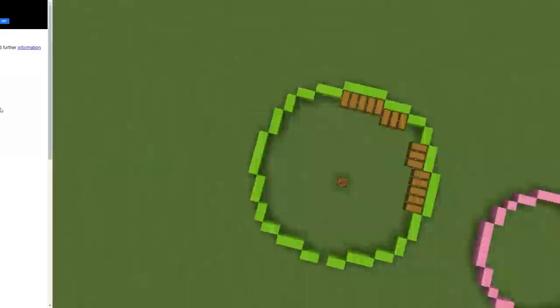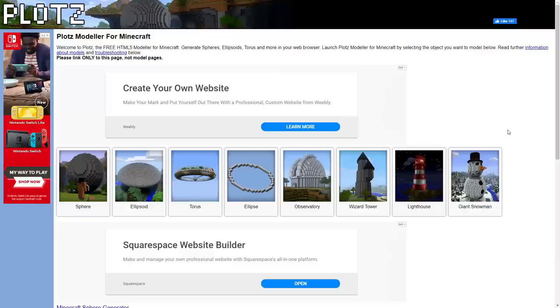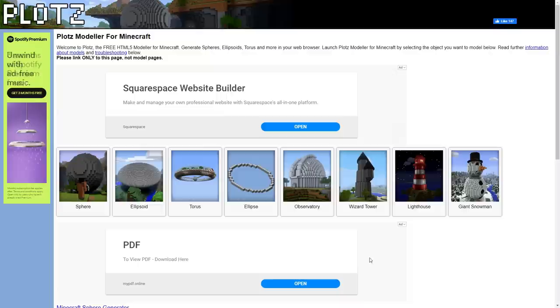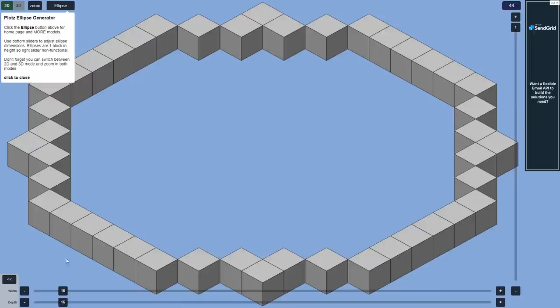Say hello to Plots — an amazing third-party website that helps you with difficult Minecraft shapes. I'll leave a link to this site down in the description. Today we're creating a circle, so we'll need the ellipse tab. But if you're creating something else like a wizard tower, lighthouse, or even a giant sphere, this site is really useful for these kinds of weird shapes.